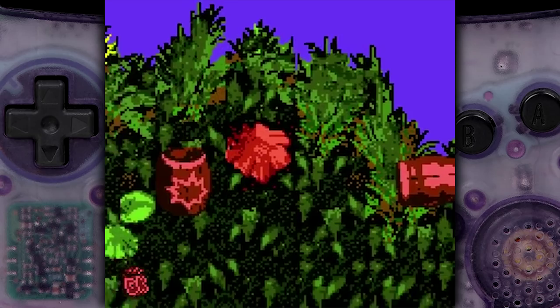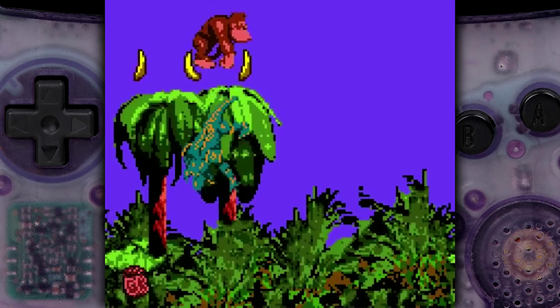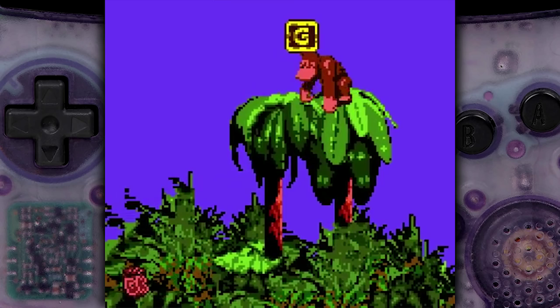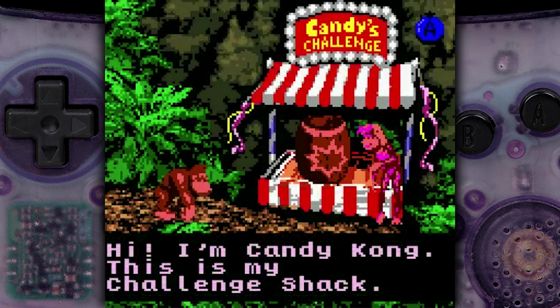Oh, I almost screwed myself. That was my chance at getting the G. Oh hang on, can I just jump up here? That was way easier said than done. Candy's Challenge - I'm Candy Kong, this is my candy shack. 'Try your luck, jump into the nice spin barrel.' Wait, is this an actual thing that happened in the SNES version or is this different? What does that mean? What did I do? Oh - bonus game!